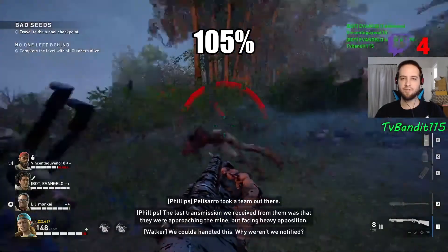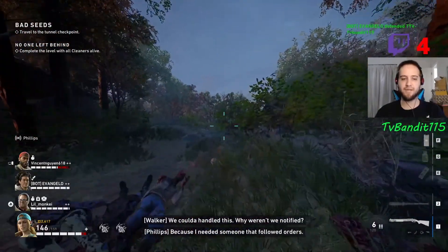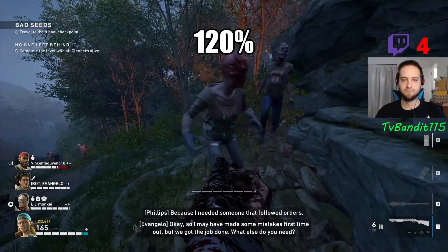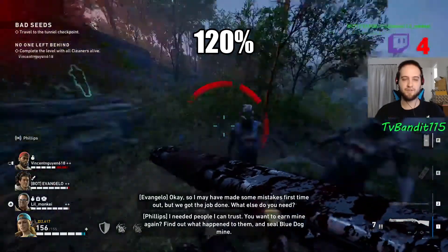But you can still see that we are taking damage. Even with 105% damage resistance, we are taking damage. So we're going to pop pills, which will give us another 15%, giving us 120% damage resistance right now.